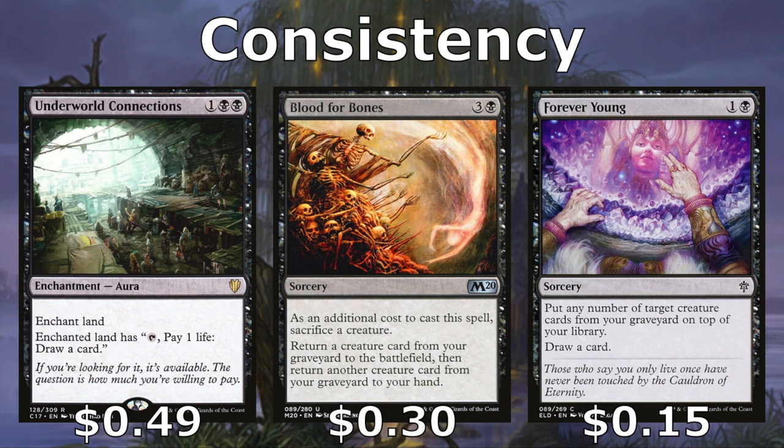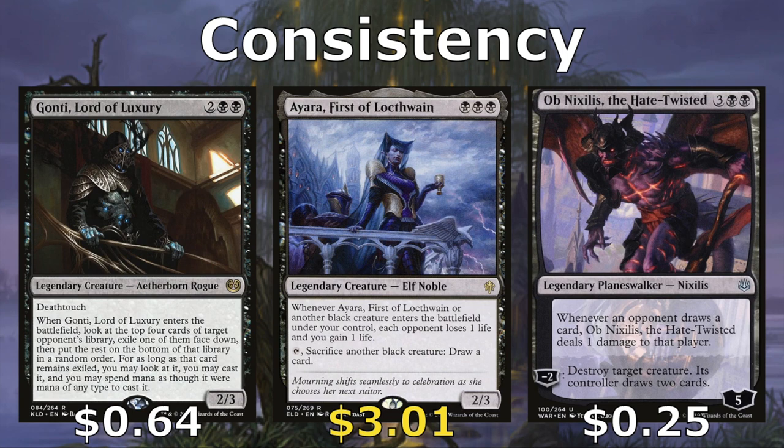Blood for Bones allows us to return one creature to the battlefield and one creature card from our graveyard to our hand — we do have to sacrifice a creature for it, but there's a lot of value. Forever Young also allows us to recur creatures by putting them from our graveyard on top of our library and then drawing a card. We can put more than one creature on top if we really want to. Gonti, Lord of Luxury is a 2/3 with deathtouch that when it enters essentially gives us a card draw — we pick an opponent, look at the top four cards of their library, exile our favorite one, and at any time we can cast that exiled spell regardless of its color identity.